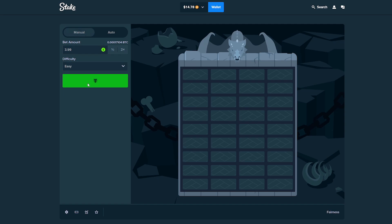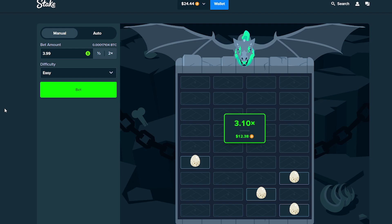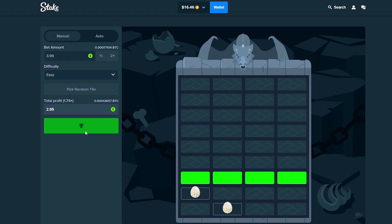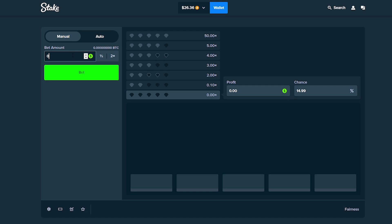One more attempt — no. I'm going to go for a 2x, not going to be greedy. Last one — nice, 3x, $24. Let's try to hit one more. We're close to $25. There we go — $26. We've doubled it up. Let's move on to some Diamonds.